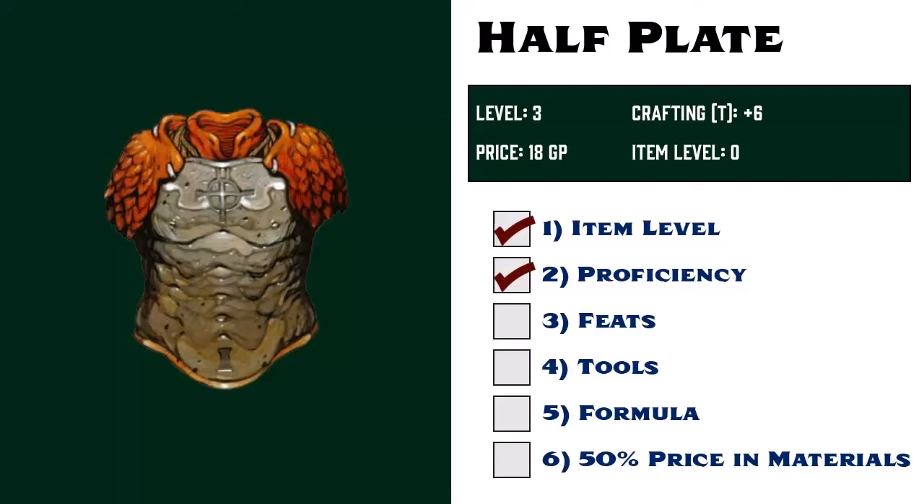Third, does she need a special feat to make half-plate armor? It's not magical, alchemical, or a snare, so she does not need any feats to make this. Fourth, does she have the proper tools? We'll say she purchased an artisan toolkit and labeled it as smithing tools on her character sheet. And the local blacksmith is letting her use their forge, so this requirement is covered.